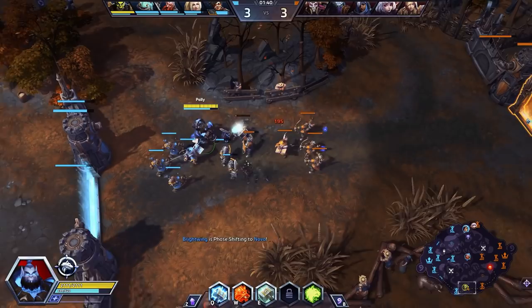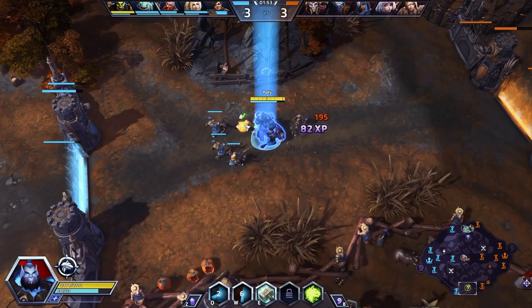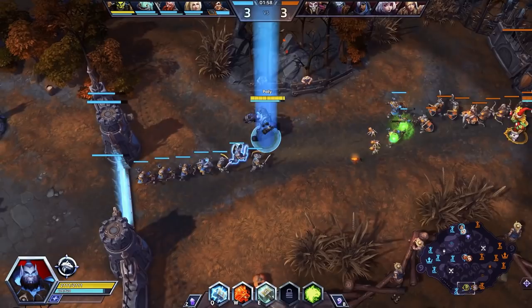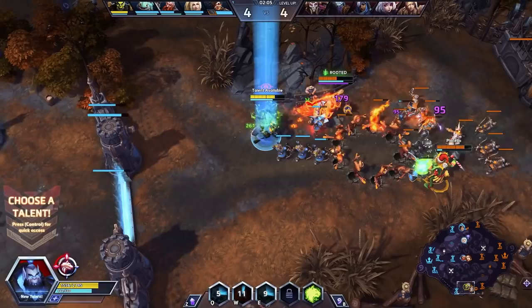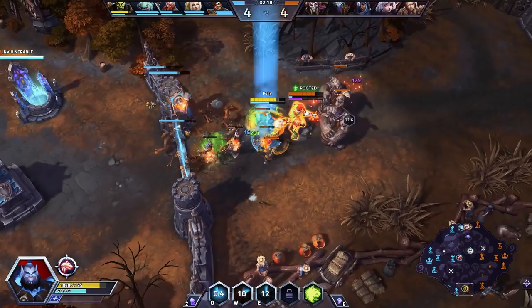As for actual lane clear, it leaves a little to be desired — not bad, not great. Our W ability works the same way; you can hit seven minions if you aim it right, which means you're getting seven applications of Frostwolf Resilience — quite a lot of sustain. We can get Mana Tide, so now every time our medallion gives us health back it's also going to give us mana back as well.